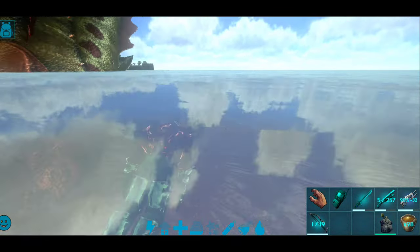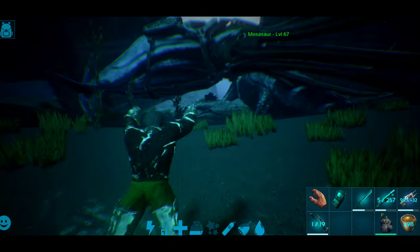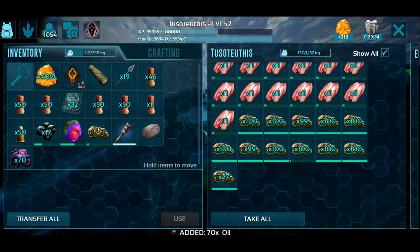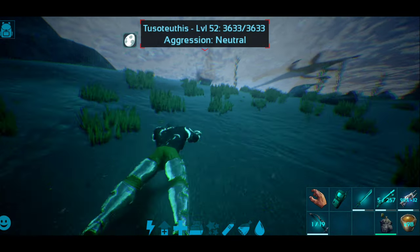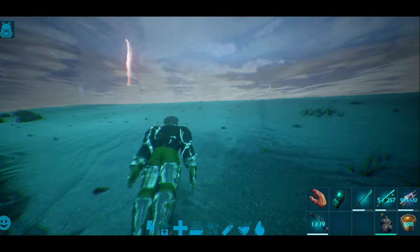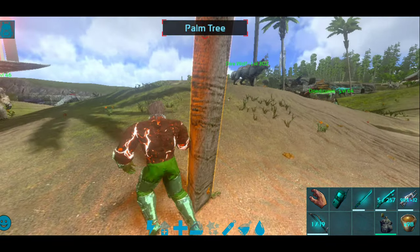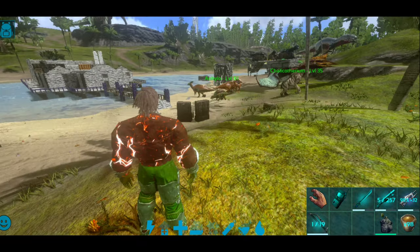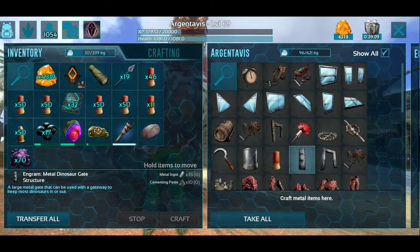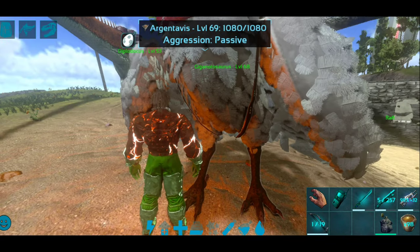If you use a tool for this recipe, you can use it as a tool. So first, two souls of organic polymer for example. We will gather the material and craft the polymer, because I am going to cook the oil and organic powder in the cooking pot and the industrial cooker using fuel.